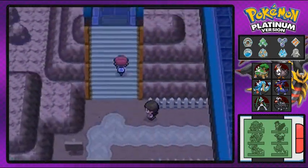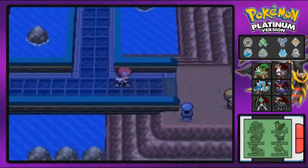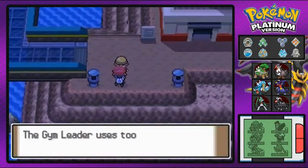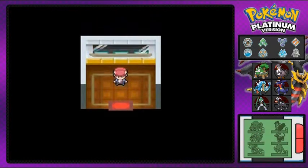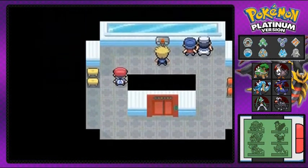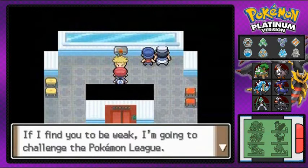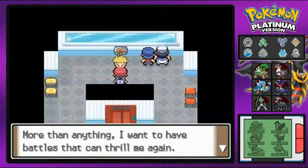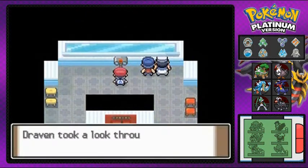Now we're going straight into the lighthouse right here — that's where you can find the Sunyshore City gym leader, Volkner. The problem with him is that he's been very, very bored lately, hasn't had a cool challenge. Our mission is to get him inspired. There he is — blonde kid. 'You're the latest challenger. If you're weak, you won't go to the Pokémon League — you won't get my badge. We will meet in my gym. I am the last gym leader, and I have an arsenal of Pokémon that will defeat you.'